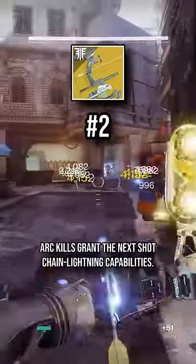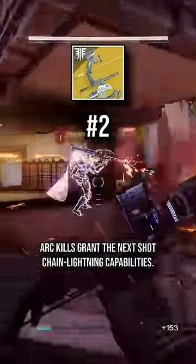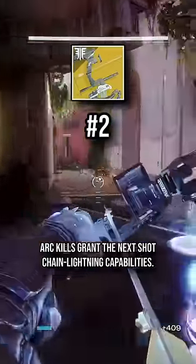At number 2 is Trinity Ghoul. You can think of this bow as the better Sunshot. If you have the catalyst, any arc final blow including finishers will cause this weapon to create a chain lightning effect, similar to jolt except without the champion stunning capabilities.